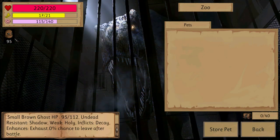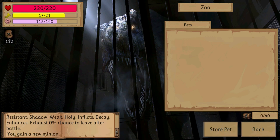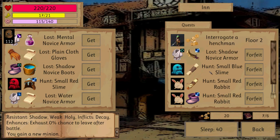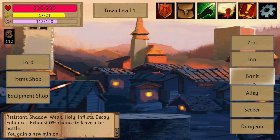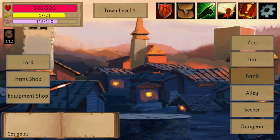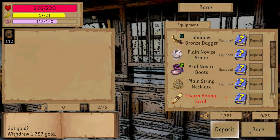Now here you have the zoo — you can put your pet here to rest. The inn where you get all your quests, because you also have a lot of quests. The alleyway — let's buy an item from the mysterious stranger in the alley.